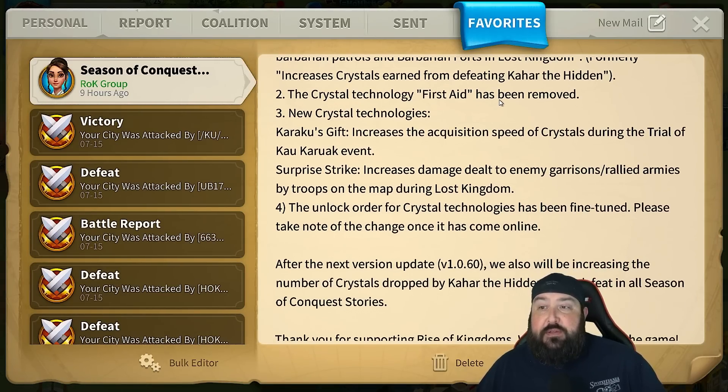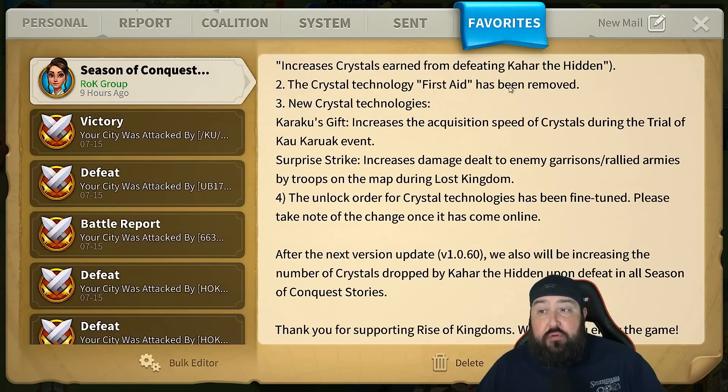Number two: the crystal tech First Aid has been removed. You no longer get a heal after you defeat a Barbarian. It was kind of worthless, and it was kind of a dumb requirement for reducing the cost of your crystal technology whenever you went to the strategic tech.